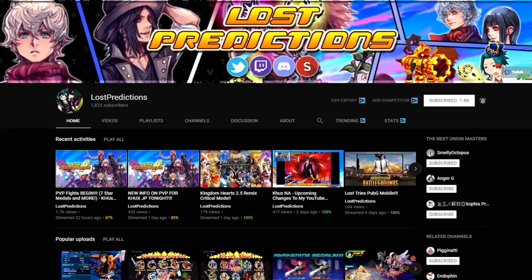Now, another YouTuber by the name of Lost Predictions — if you happen to know of him — I was able to get some of his help in his last stream where he actually got to play the new PvP mode in the JP version of the game, and he was kind enough to let me use parts of his stream. A big shout out and thank you to him. Essentially, I'm going to go over each of the update panels they presented in the JP version using the Google Translate within Chrome, so it'll be a rough translation, and then I'll cover the finer aspects not told within the panels that I found from Lost Prediction's stream itself.